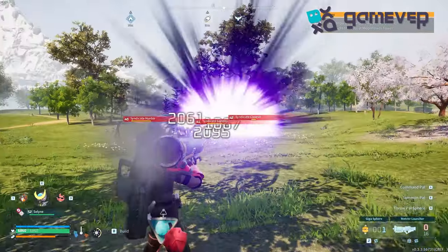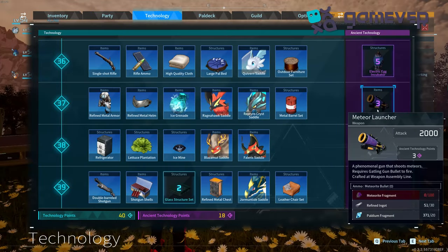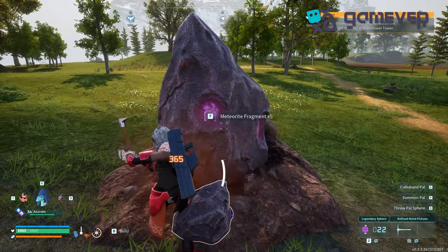Hey Palworld adventurers, Gamever is here with your guide to getting the meteor launcher in the Sakurajima update. Reach level 37 and unlock the meteor launcher in the ancient technology tree with three ancient technology points.